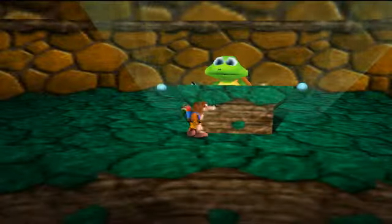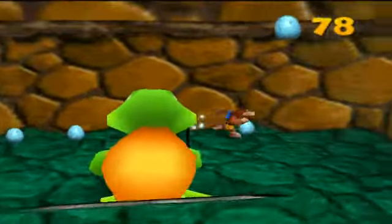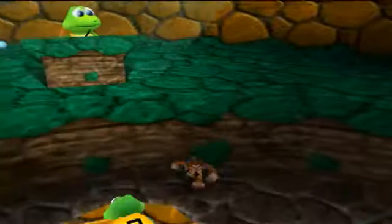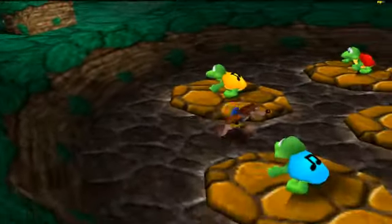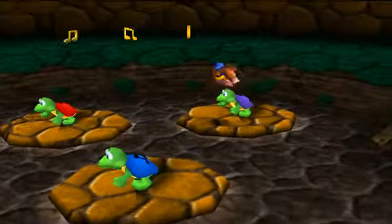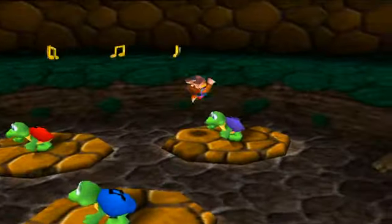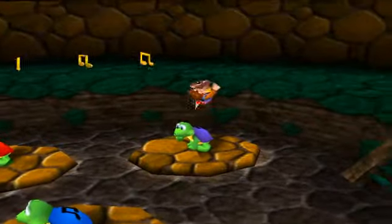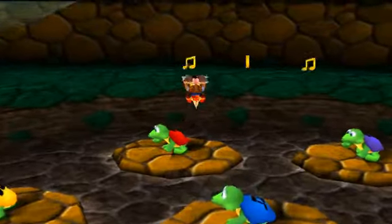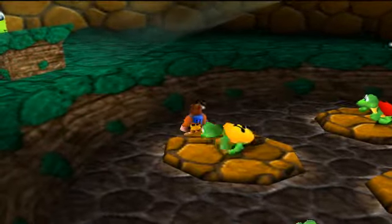Hey everybody, welcome back to Let's Play Banjo-Kazooie. In the last episode we did some stuff in Bubblegloop Swamp. We're inside a tank top now playing a little mini-game here. I looked at the order a couple of times and I think I have it now — it's red, purple, red again, purple again.